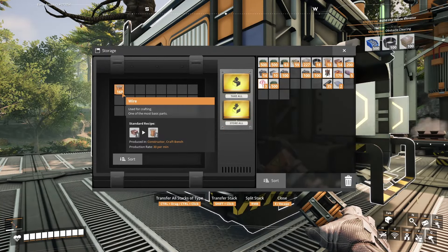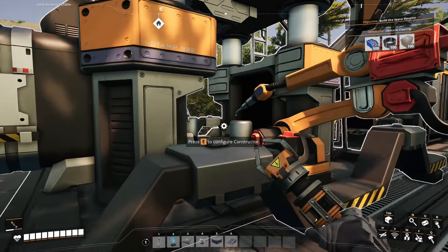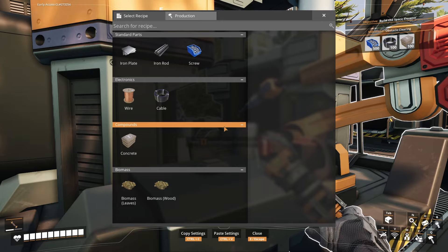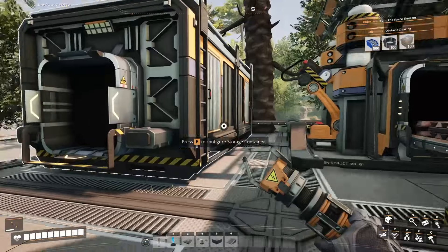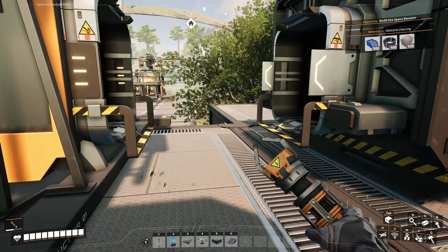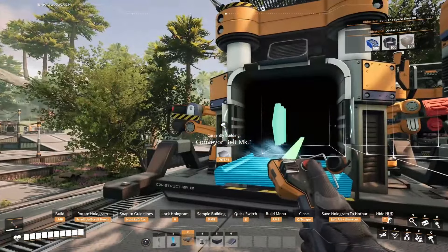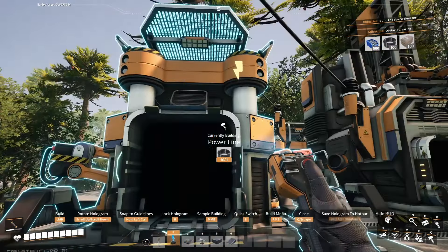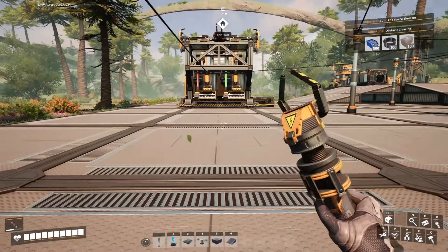We are making wire here. We can turn this wire into cable over at our crafting bench, or we can add another constructor and turn this into cable. So the wires turn into cable in another constructor. Let's take a look at that. We have the cable right here, we're going to select that, and we're going to press number three. Connect that right up, and that should produce us some cable once we get it hooked up to electric.